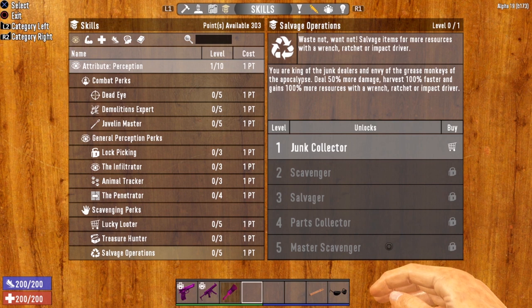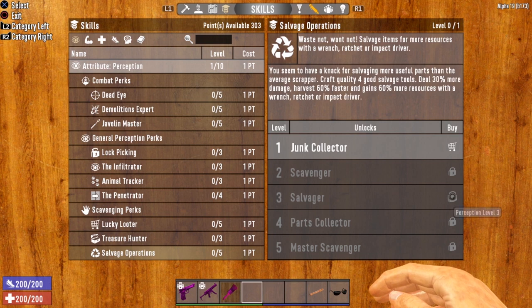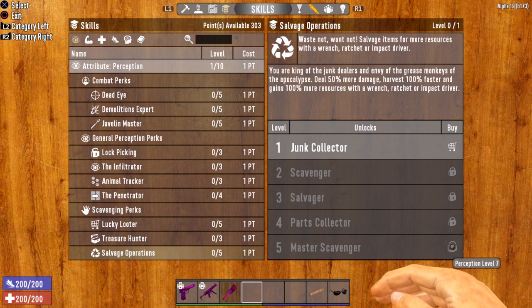As you wrench down a car or use a ratchet on a car, the car actually has hit points that degrade. Dealing 50% more damage means those hit points degrade faster, meaning you can harvest faster. Add on top of that the ability to perform the action faster with Salvage Operations, and you have an excellent perk. As for unlocking it: level 1 right away, level 2 at Perception 2, level 3 at Perception 3, level 4 at Perception 5, and level 5 at Perception 7.